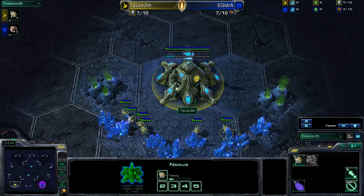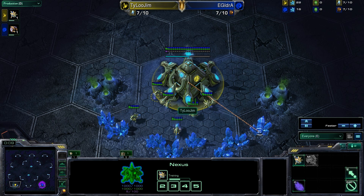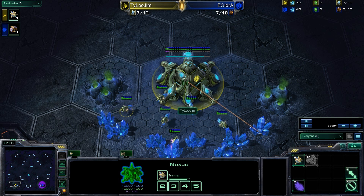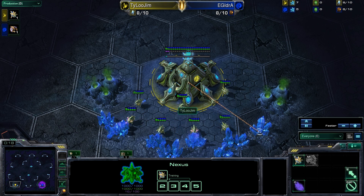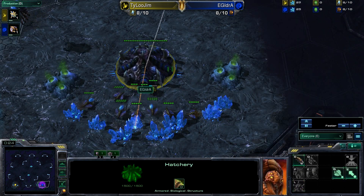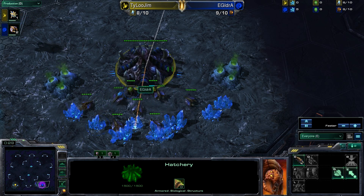Hello, hello everybody, thank you for tuning in to another StarCraft II broadcast. I am Onaris, and I am very excited to bring you game number two of the best of match series between Tyloo Gym, spawning as the Yellow Protoss in the bottom left position, against EG Idra, the man who probably needs no introduction, down as the Blue Zerg in the bottom right position here today on Shakura's Plateau.